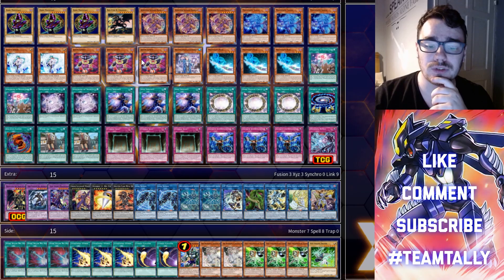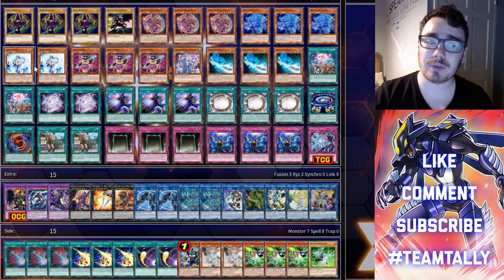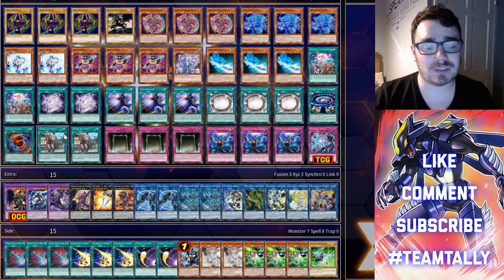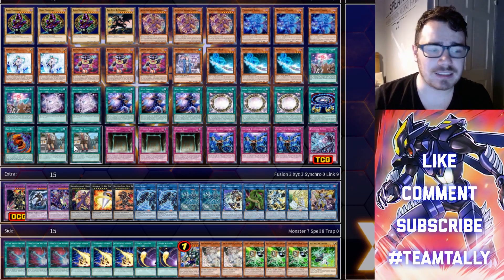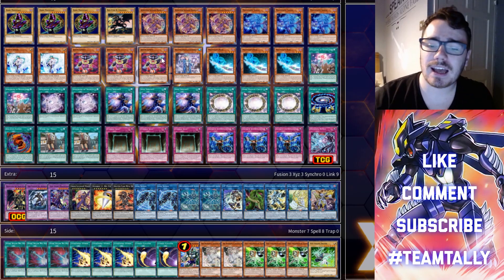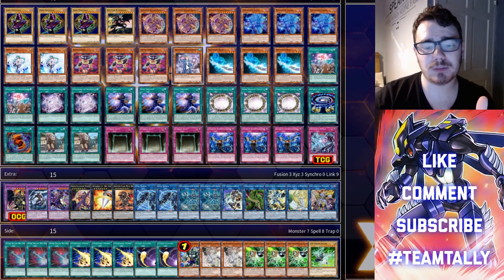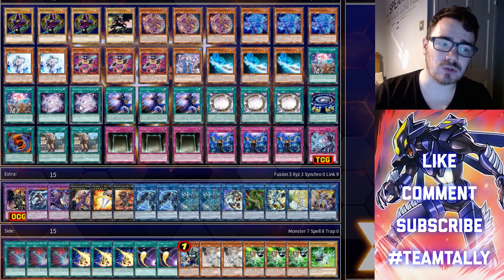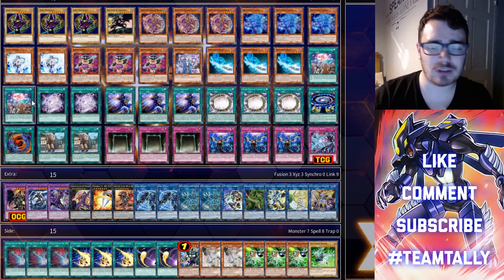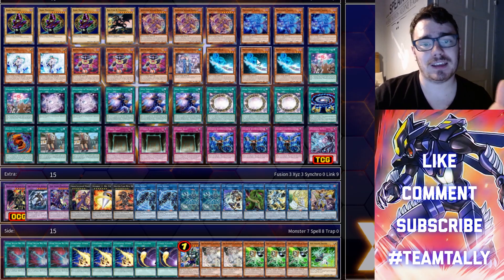We also have two Where Aru Thou for our level-one engine. If we've got Jester Confit and Where Aru Thou, we can search Magician Souls, and vice versa. In a worst case scenario we've got Effect Veiler, which is also level one and searchable by Where Aru Thou. For our normal summons we have one Blue Boy — you normal summon Blue Boy, search Secrets, which gets you Knowledge, then send Blue Boy to the graveyard to draw two with Knowledge. It's essentially just a draw engine.